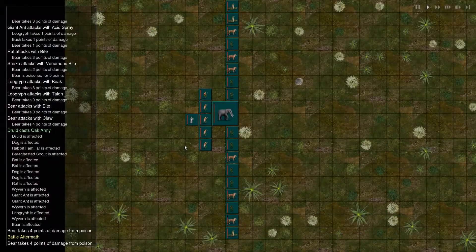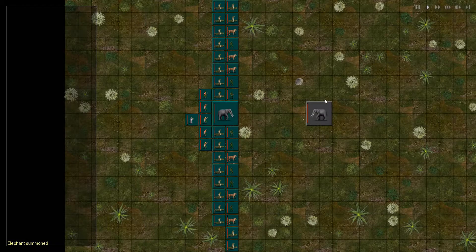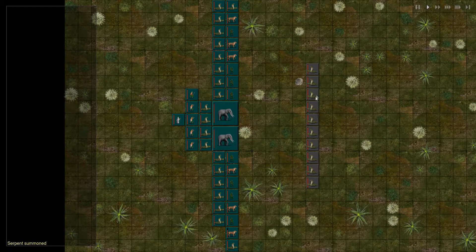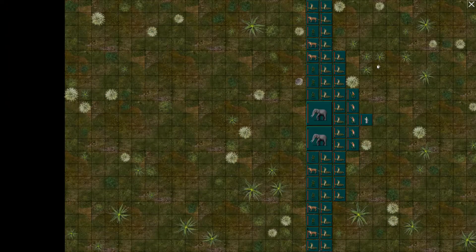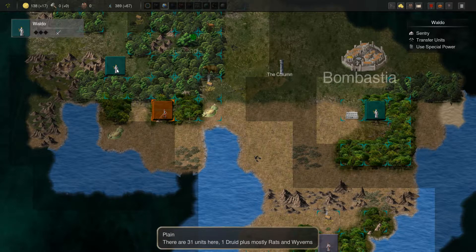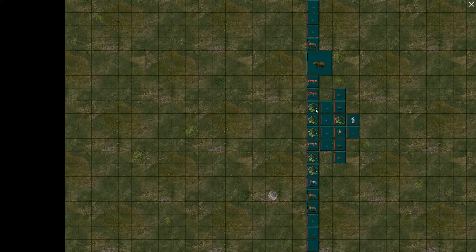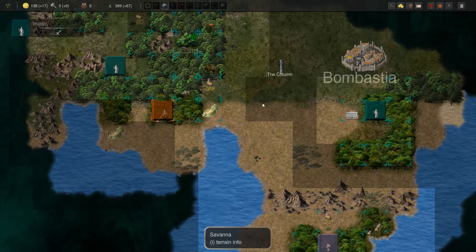We're just going to keep major animal summoning up here. That's good, that's nice. 52 units. The woodmen things are pretty slow, which is annoying. Pretty sure I should be able to take on this with what I have here. Can maybe even capture some of these war dogs, if I'm lucky. It's got a monk over there.